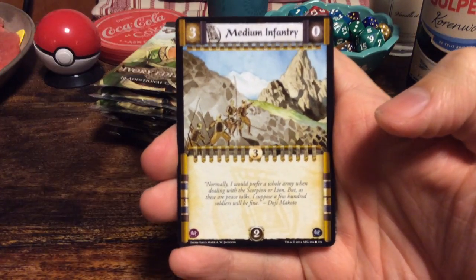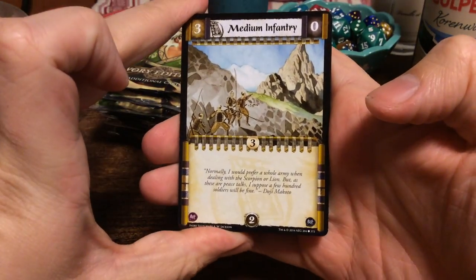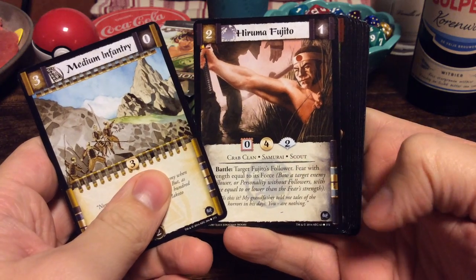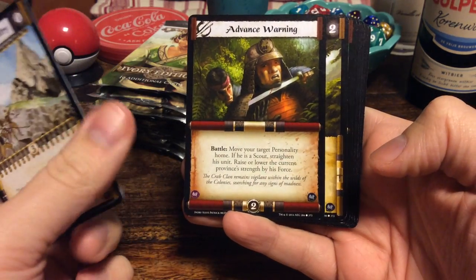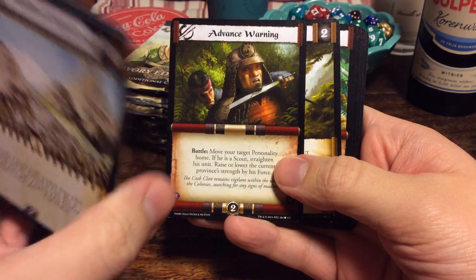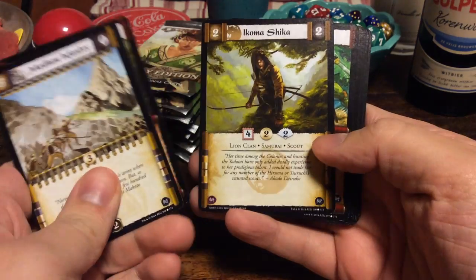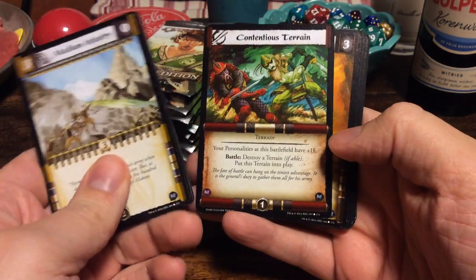So we start off with Medium Infantry. As we can see here, it's a recycled art from a card way back — a reprint. Hiruma Fujito from the Crab Clan. Advanced Warning. And as you can see, for those of you who are used to the older cards, the strategies no longer have a gold cost on them. Ikoma Shika from the Lion Clan. These are all commons.